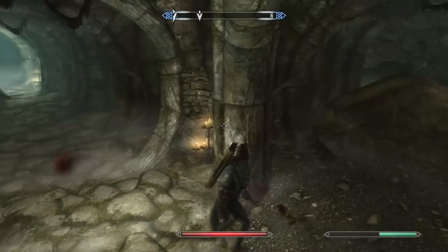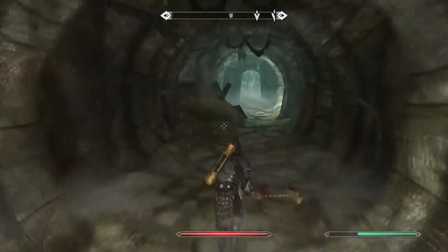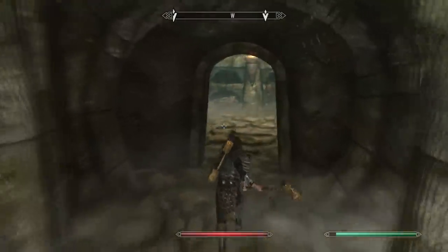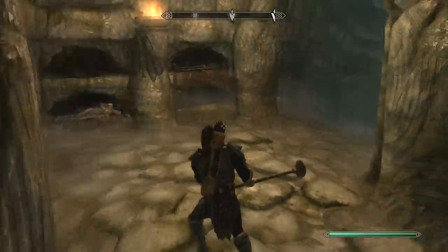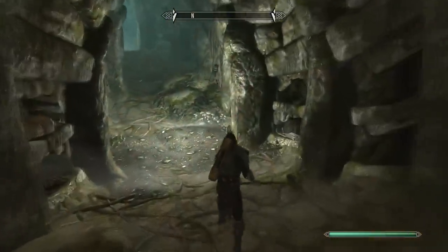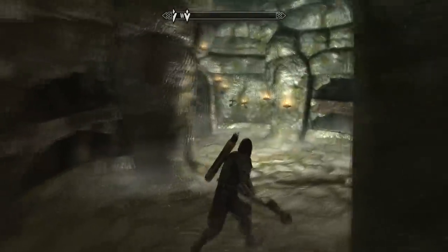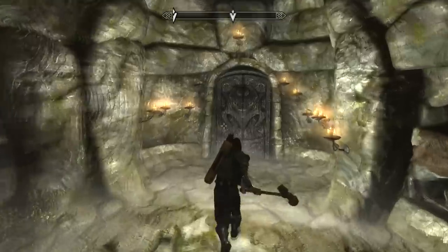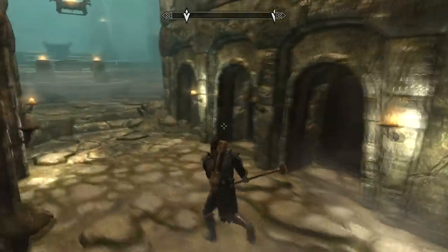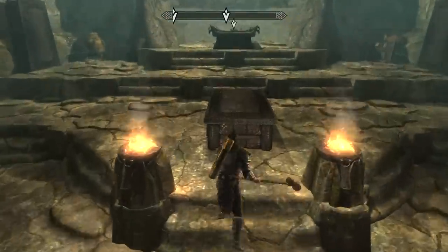We're almost to the main crypt area now. Just taking a look at some of those skeletons — if any of you guys have done this without the quest, you'll know those skeletons actually come up and fight you, but here during the quest they don't seem to do that. Here we go — we're going into this main room right here. This is it: the main crypt area or room, whatever you want to call it.